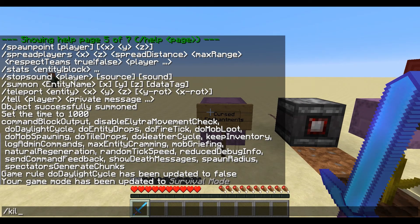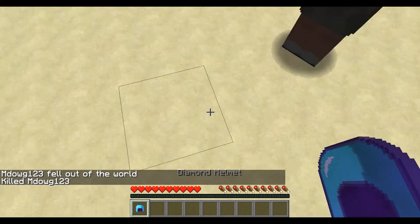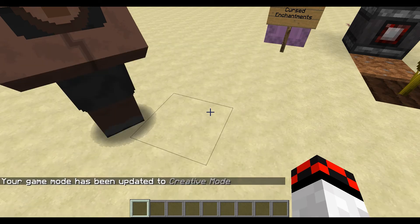Next we have the Curse of Vanishing. We're going to do /kill — yep, we died — and it literally just vanished. When you die, it's gone forever. That's going to be a really cool feature; I think it's going to be really interesting for a lot of things.